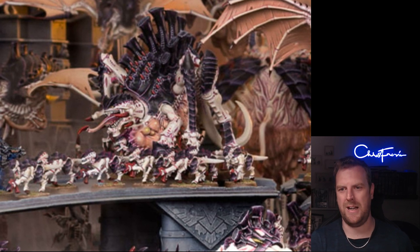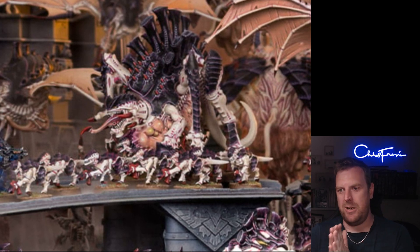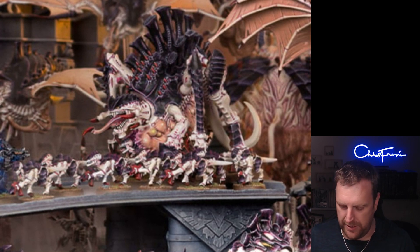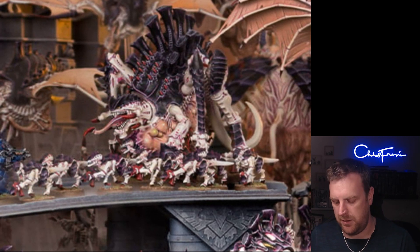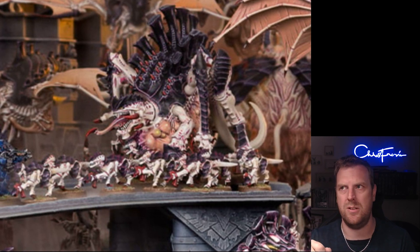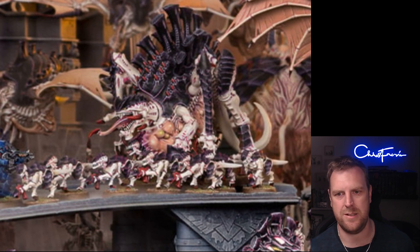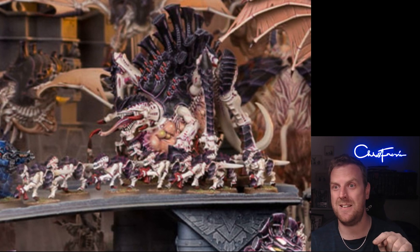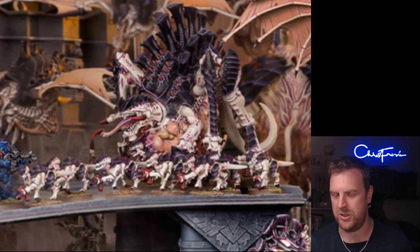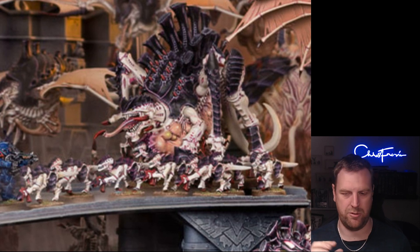That's the Vanguard Onslaught detachment — I really like this one. I want to get the codex in hand so I can flick backwards and forwards through all the synergies: what the Broodlord gets, what the Winged Hive Tyrant gets, what the Winged Tyrant Prime gets in Tyranid Warriors, etc. I've got some crazy cool conversions going on — basically making an entire Tyranid army look like Lictors. I love it.